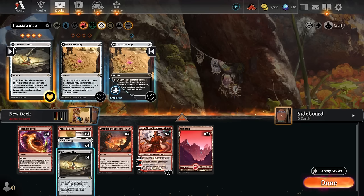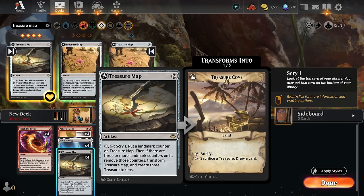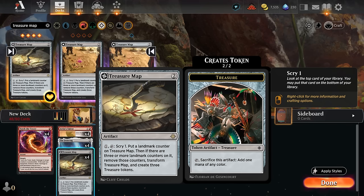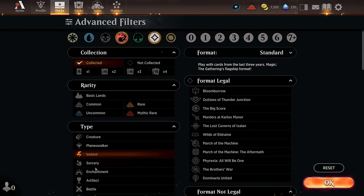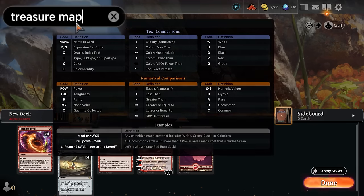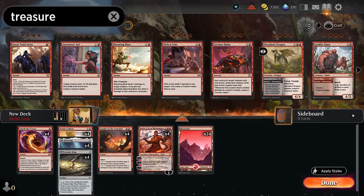This is your deck — you're the creator, build it however you want. With Treasure Map in play, pay 1 mana and tap it to scry 1 and put a landmark counter on it. When we get three or more counters it transforms into Treasure Cove and we get treasure tokens we can use to ramp out more spells, or keep and sacrifice to Treasure Cove to draw more cards. Remember you can set an upkeep stop to scry before your draw step.